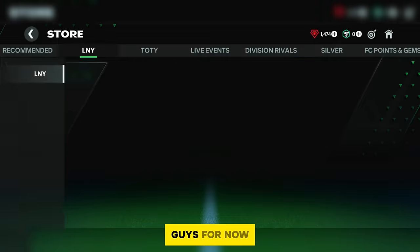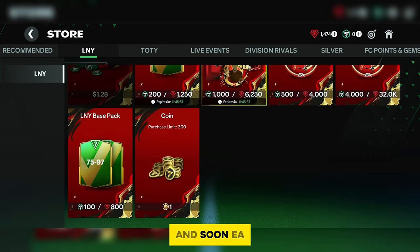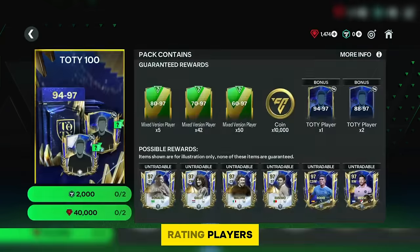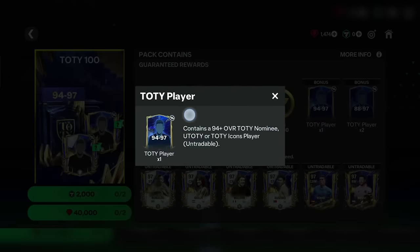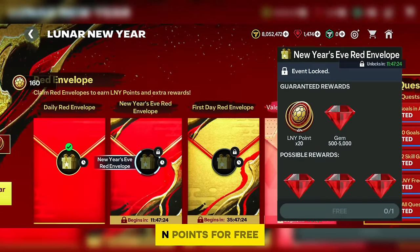Looking at the store, wasting gems in these packs is not worth it right now because you'll lose a lot of gems. EA may soon bring packs guaranteeing 90 to 92-rating players, so just wait for those offers. In the red envelope section, you get 45 Lyn points for free along with coins and gems.